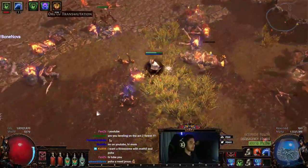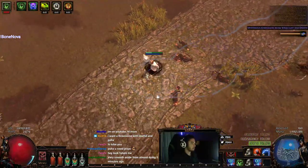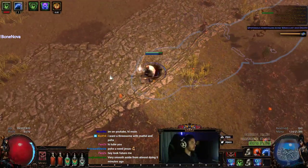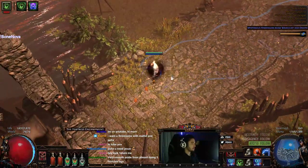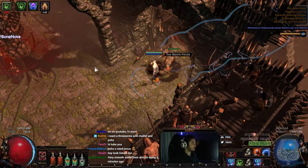Now the only thing that sucks about what I'm doing right now is I don't really have a proper way of proccing Arcane Surge, since it's not really good with Lightning Warp because of the reduced duration. So it's good to put it either on a Flame Dash or a self-cast curse.